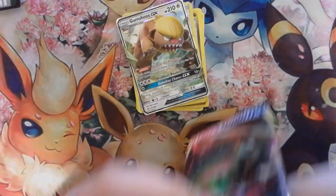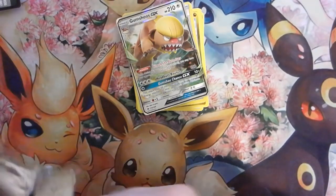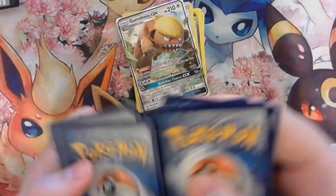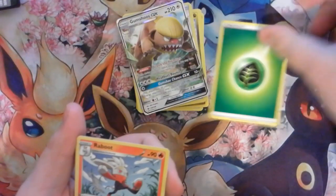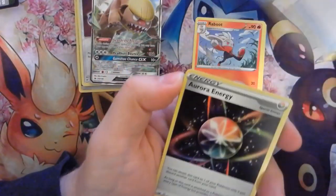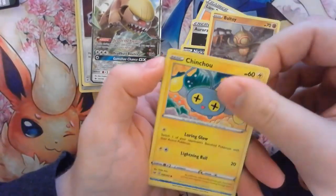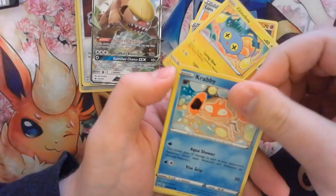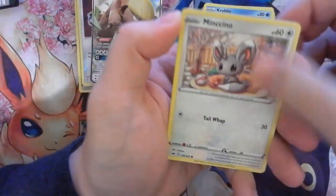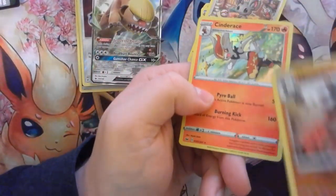And then we have our Sword and Shield pack. Four to the front: Energy, Raboot, Lumberry, Aurora Energy, Nickit, Paltoy, Chimcho, Crabby, Mincino. I think this is our first holo — Mudstail. And then — oh! Cinderace!